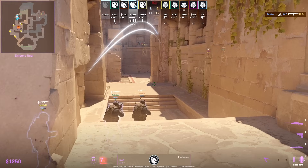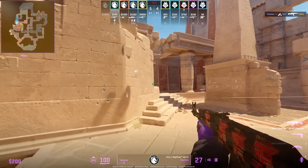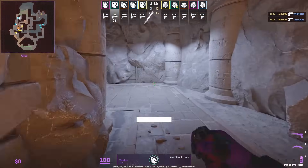Team Liquid is retaking A from CT. Naph throws these flashes that land over the wall with a jump throw — they don't blind his teammates and they're going to get Niko. Twist stops the plant with this molly from CT, which I showed in the last video from Viridian who submitted this molotov.